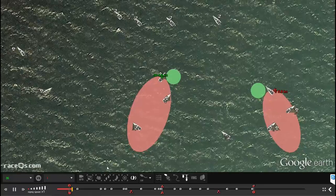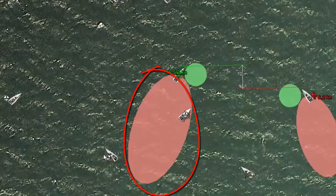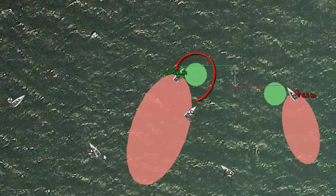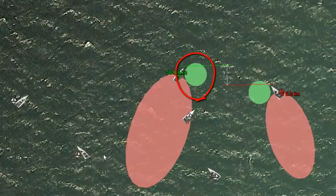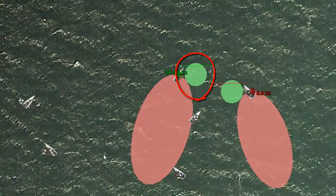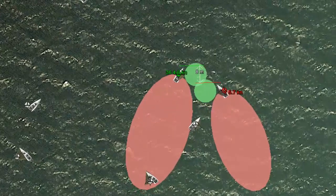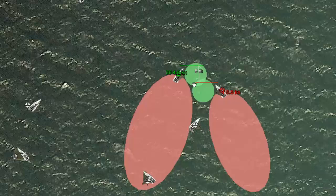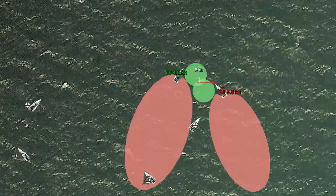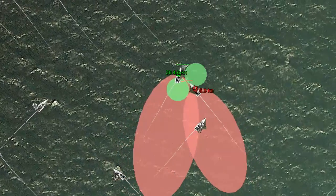If you take a look at our wind shadow graphic here you can see this large area which indicates the wind shadow and then this smaller area near the bow which is the Lee Bow zone. So if a boat gets into this Lee Bow zone here they're going to have the advantage. Basically it's just another area of disturbed air created when you're sailing. If you can get close enough to someone to Lee Bow them and get into this zone the wind coming over your sails and your wake both affect that boat.